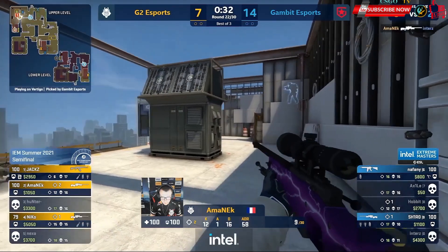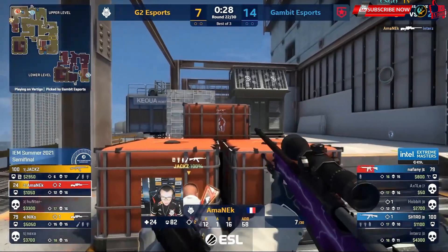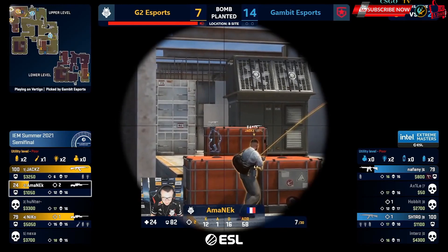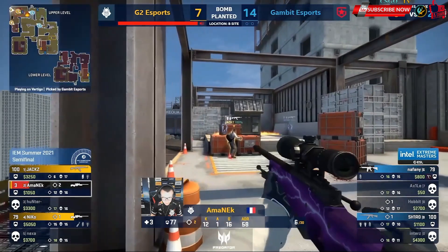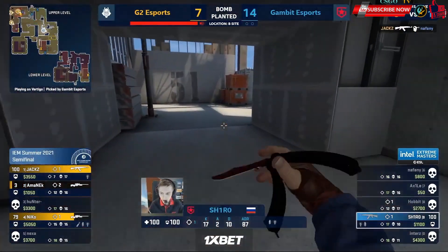Inters might be jumping straight into Amanek. Big frags from Amanek. Another needed. Naphany is contesting that plant. The bomb now down thanks to Jax — if he could just dump his util he could buy some space. A release of the crouch key will seal the fate of Naphany. He lives on for a second longer. Surely the round is theirs.